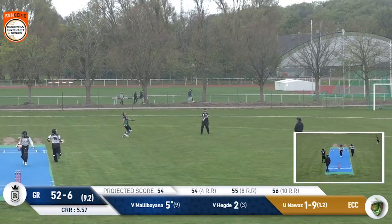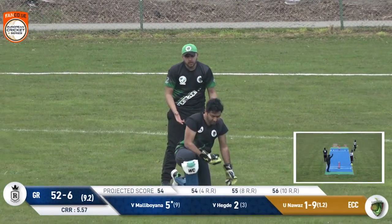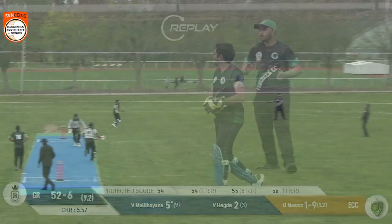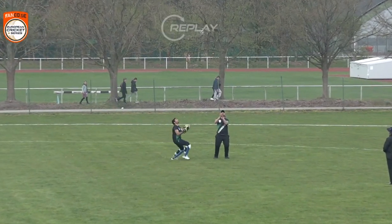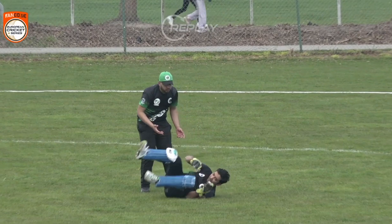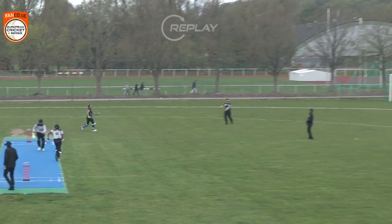One zeroed straight in — that's Maliboyana. Just gets it high. The keeper rolls around and actually takes a really good catch. Harris — he hasn't had too much to do but he's ready to put in the work. That's a good grab to send Maliboyana back to the pavilion, and yet another wicket goes down for the Royals.